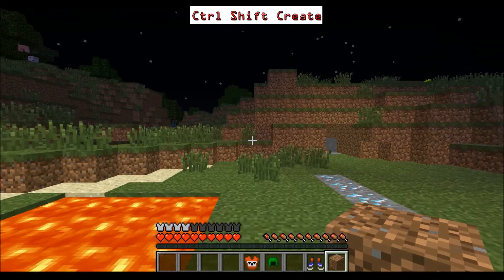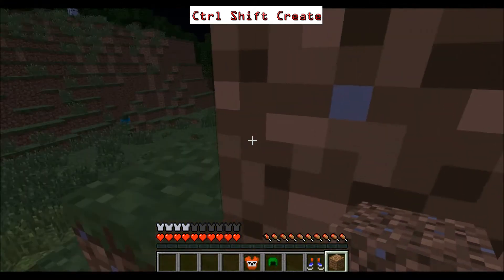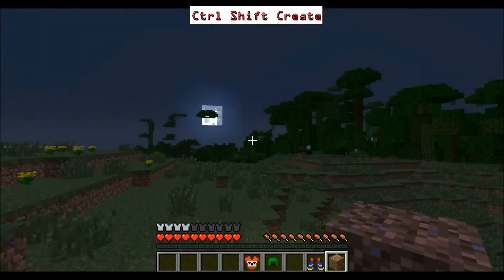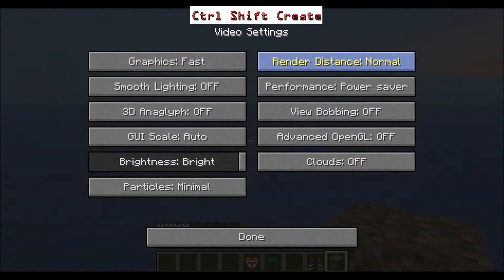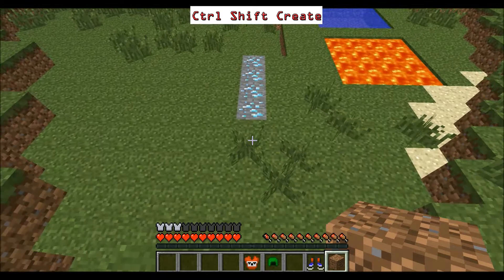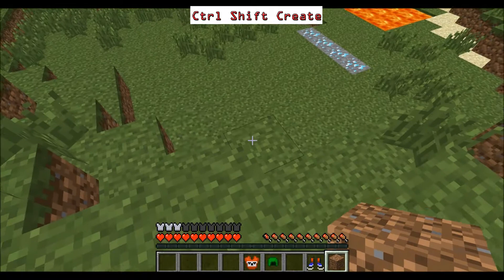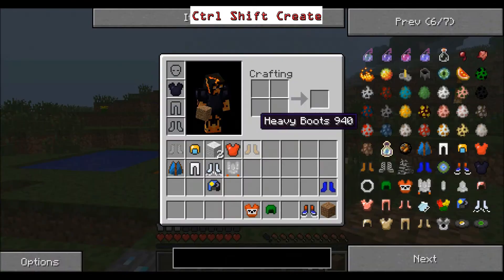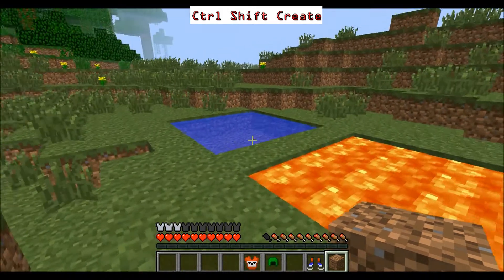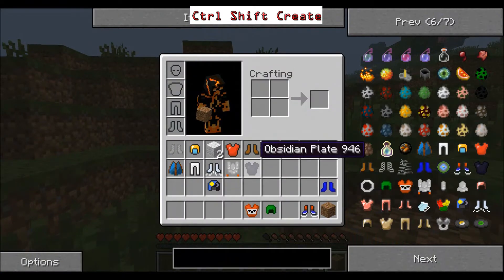This is the Obsidian Plate — made from six obsidian. There we go, it's coming up to day now. Daytime! I can take off my Time Helmet. If I jump off here I won't take any fall damage because obsidian is tank — I can take as much fall damage as I like. It only gives you three extra armor points though, which for obsidian isn't actually a lot.